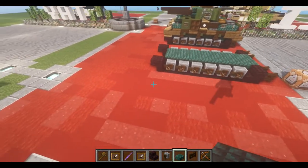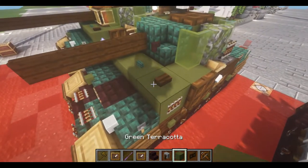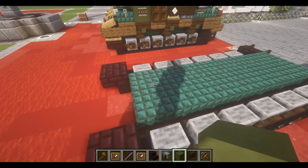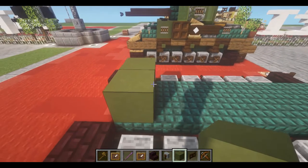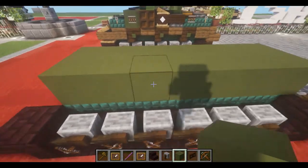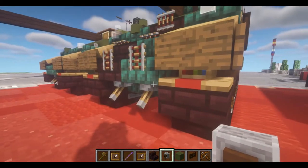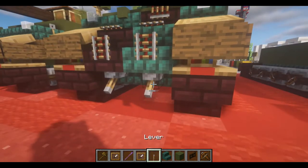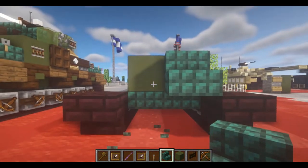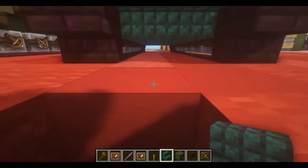With that complete, we can move on to the next layer. For this, we're just going to take our green terracotta for now, and build up each green terracotta block on each of the slabs we placed from the last layer. Once we have all that placed in, we're going to start taking our blocks. I'm going to be doing the add-on track stuff when we finish it up.